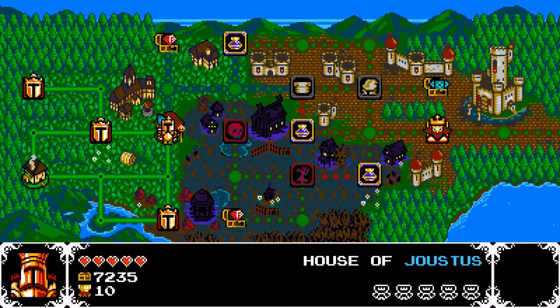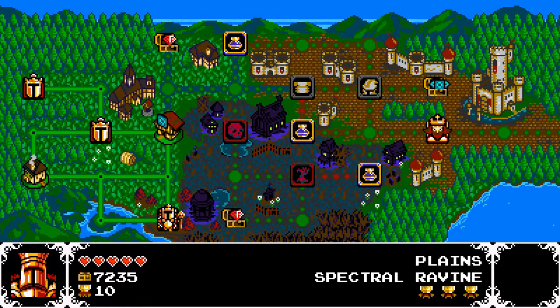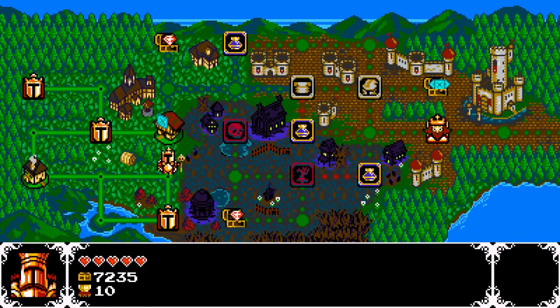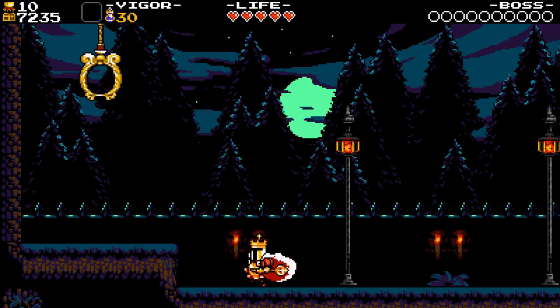Hey guys, how's it going? My name is Olly, and welcome back to Shovel Knight: King of Cards. In the last episode we managed to get through three levels, including beating the first boss Spectral Knight and getting our first Joustus deck. We haven't played the game of Joustus yet, which is what this is all kind of based around, but that is right now — so we can go to the House of Joustus.